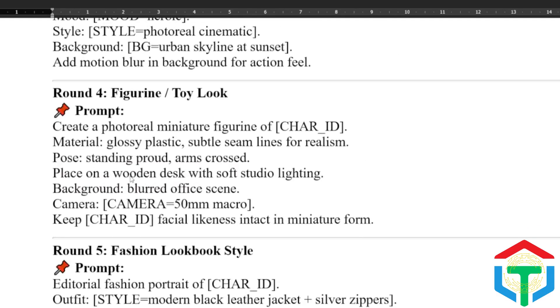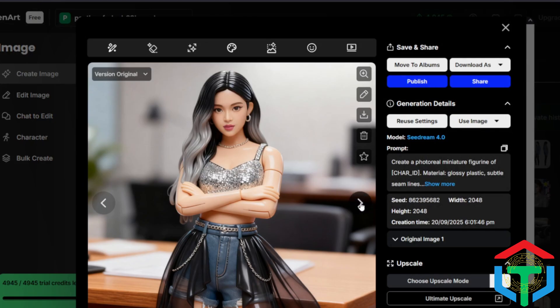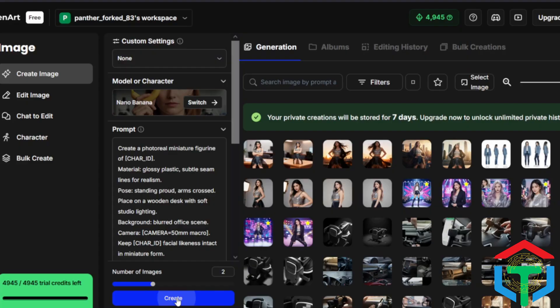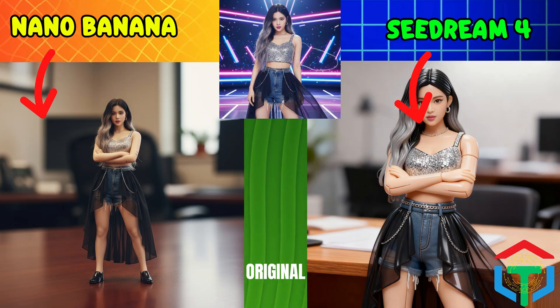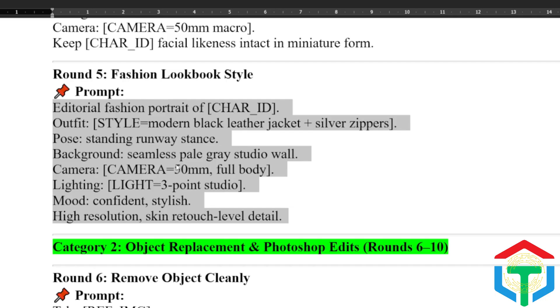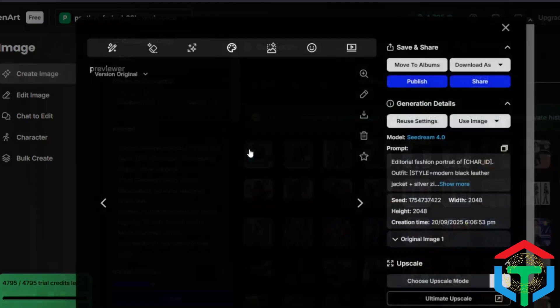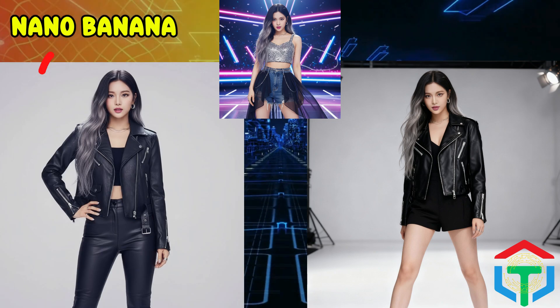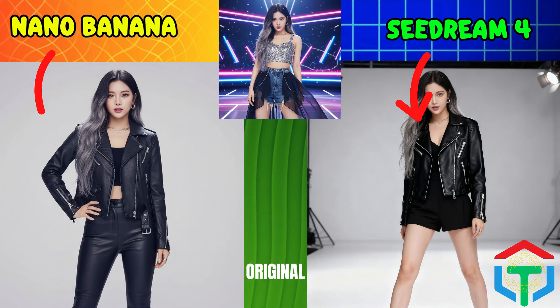Round 4 is fun — we're shrinking our character into a toy figurine. Seedream 4 leans into cinematic lighting again, making it look like a collectible commercial. Nano Banana keeps it realistic, like a real toy prototype. Which version would you actually buy? Our last portrait round is the fashion lookbook test: clean, stylish, and editorial. Nano Banana gives razor-sharp realism like a magazine spread. Seedream 4 adds extra cinematic shadows like a high fashion ad. Which look do you prefer for Round 5?